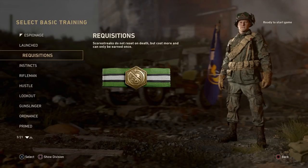Next we have Requisitions. With this one, scorestreaks don't reset on death, but they cost more to earn and can only be earned once per game. The score increase is pretty massive, so it's not like anyone can just pop this on and earn a ball turret gunner every game — but players will essentially be guaranteed to earn something like a recon plane or lower to mid-range streaks.